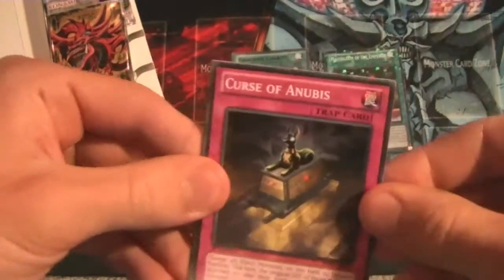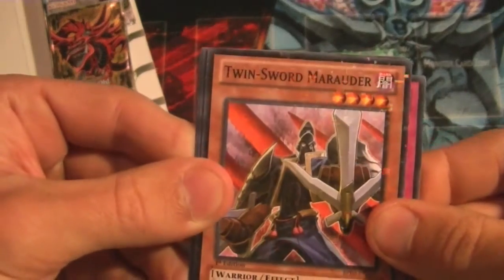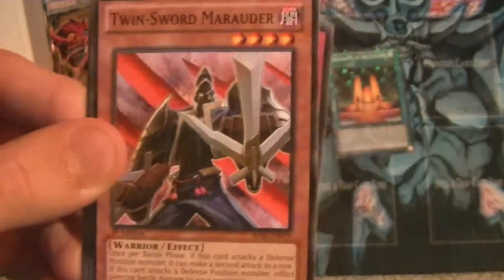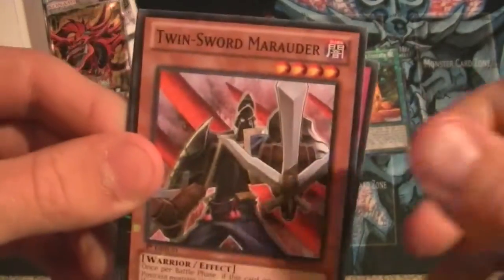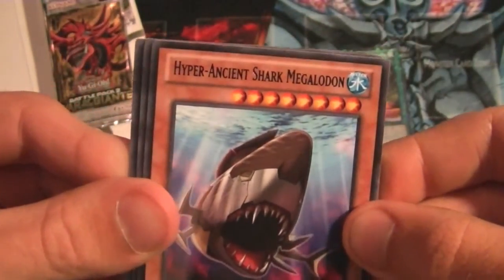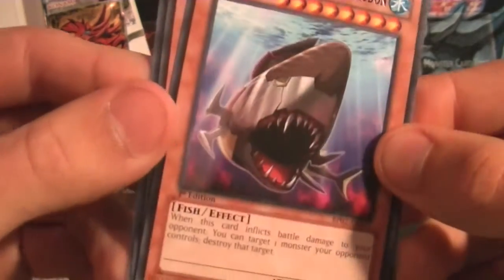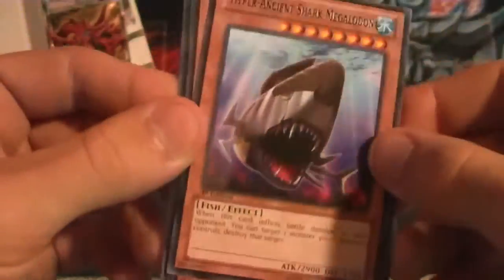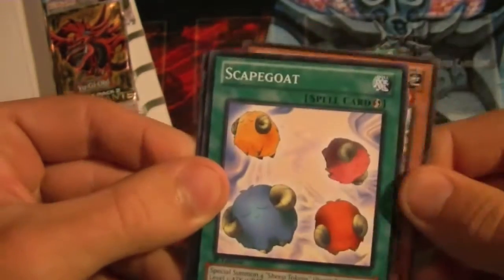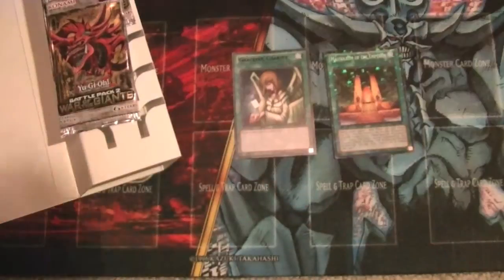Pack number two: a Curse of Anubis, Twin Swordsman Marauder as our Mosaic — I have not seen this one before, it's a pretty nice looking card. Hyper Ancient Shark Megaloden — quite a name — with 2900 Attack. Also Goblin Elite Attack Force, Scapegoat, and back to Curse of the Moons.